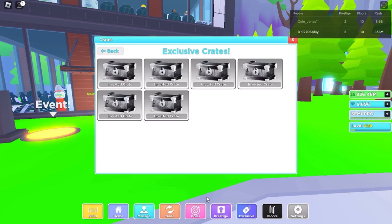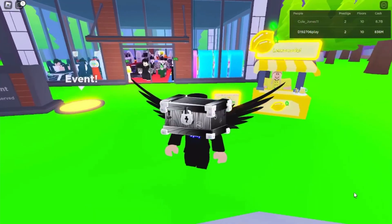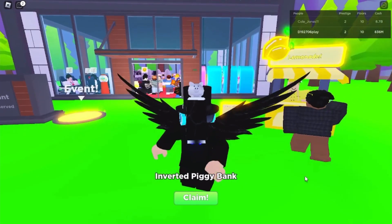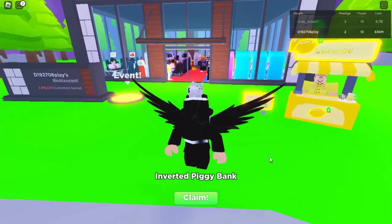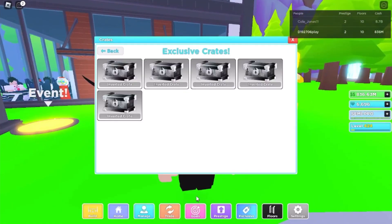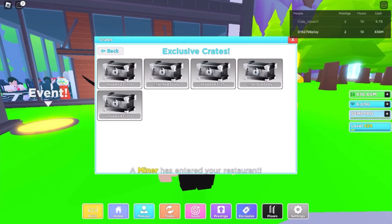Fourth crate — we got the boring Big Inverted Tip Jar again. I just want one good item! Let's do the next one back to back. My screen just went white briefly, and we got another Inverted Piggy Bank. Not bad — it's better than the Big Tip Jar at least. Let's keep opening crates.